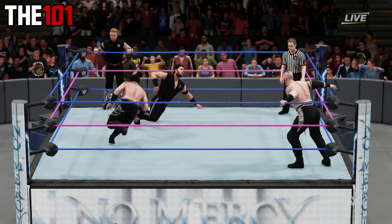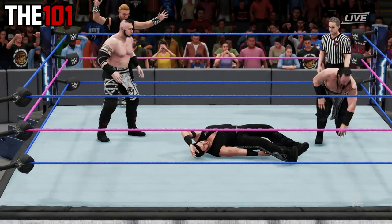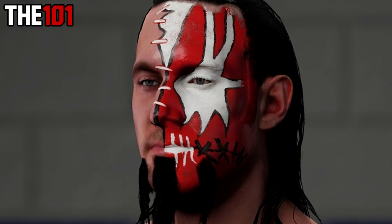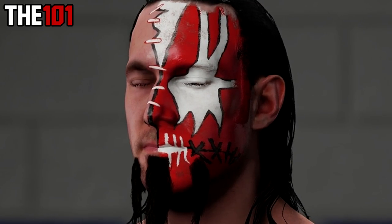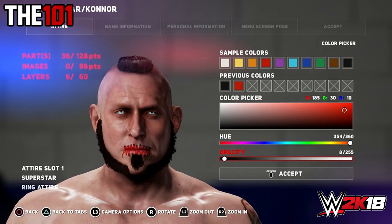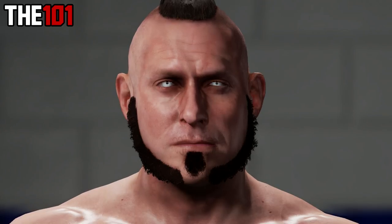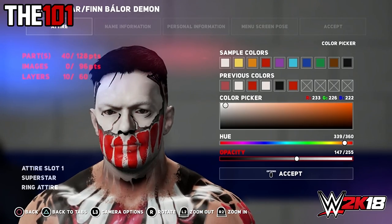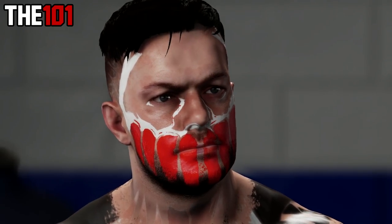Thing number four is another one we've covered in a standalone video but want to feature in this series: the ability to remove certain superstar face paints. In previous years there were big limitations with face paints, but the good news is this year that is no longer the case — pretty much all face paint can be edited, with some even having a transparency option which when lowered to zero essentially removes the superstar's face paint. This works with both Connor and Viktor of The Ascension, as well as Sin Cara, where removing only certain sections of face paint can have some pretty interesting results.